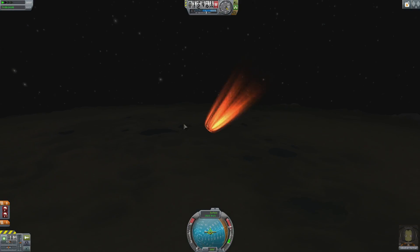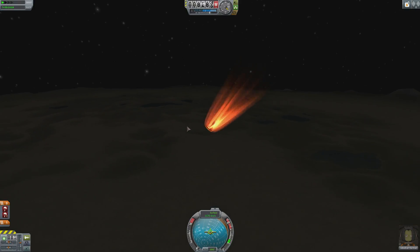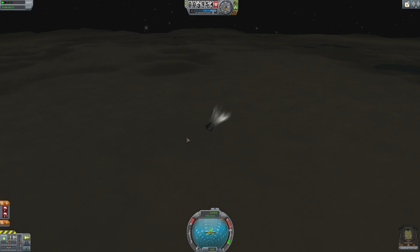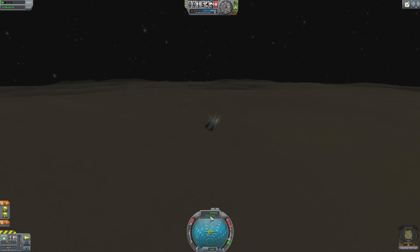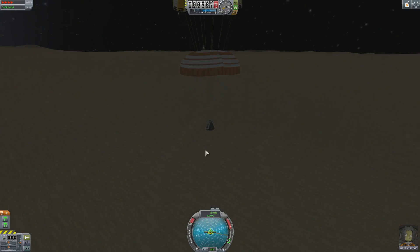If you have retrograded enough to slow your speed, you will make it through the atmosphere safely. When you have slowed to approximately 250 meters per second, it is safe to deploy your parachutes.